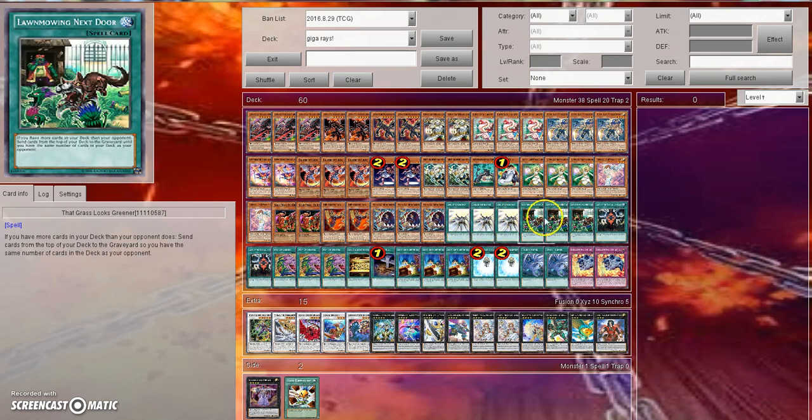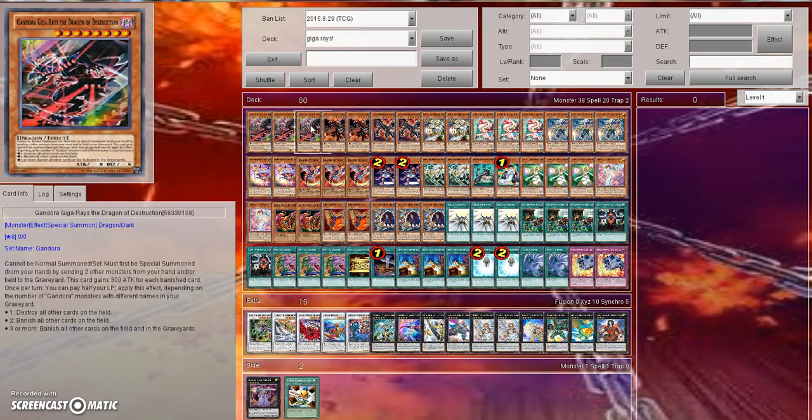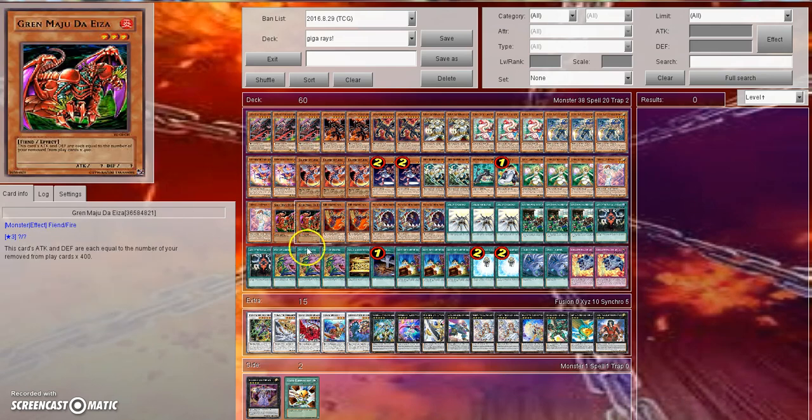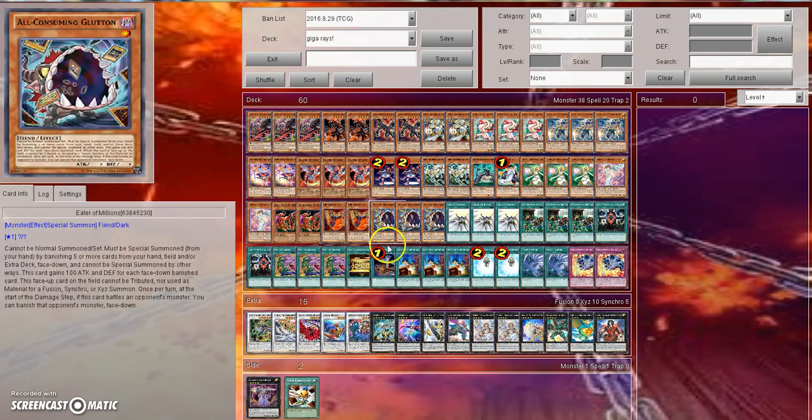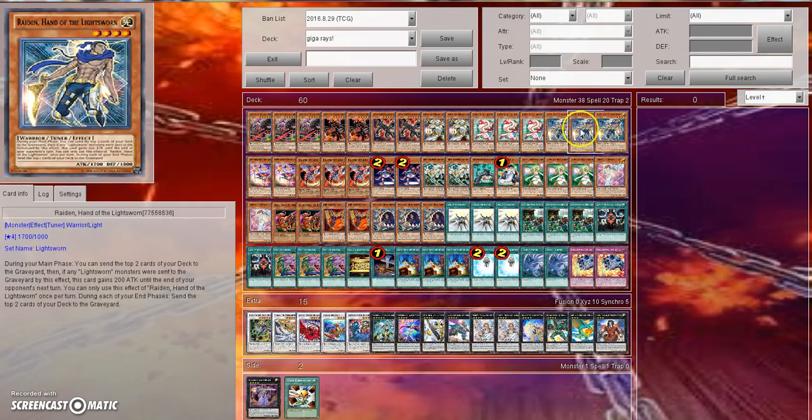The whole point of this deck is to go Lawn Mowing first turn, dump everything in the grave, get off your Necrofaces, and then on the next turn when you can attack, drop a Giga Rays as quick as you can. It's a lot of fun, very easy to pick up and learn. Definitely try it out on DevPro, preferably in unranked.